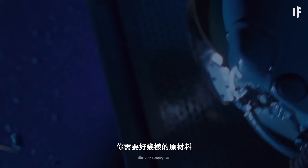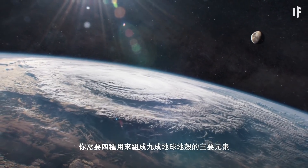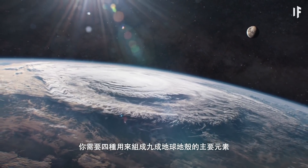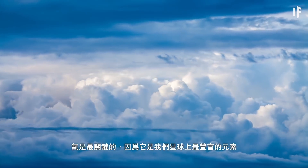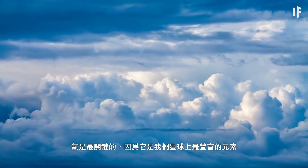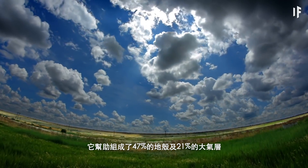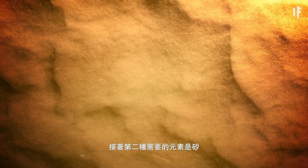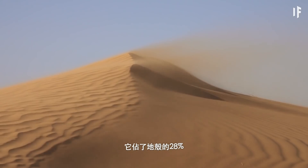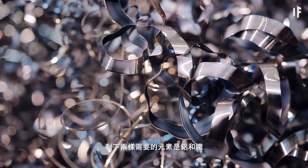To get started on the construction project of a lifetime, you'd need certain raw materials. To build a rocky planet like our own, you'd need four key elements that account for 90% of the Earth's crust. Oxygen would be crucial, as it's the most abundant element on our planet — it makes up 47% of the mass of the crust and 21% of the atmosphere. The second necessary element would be silicon, which accounts for another 28% of the Earth's crust.